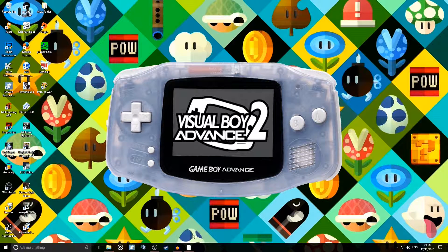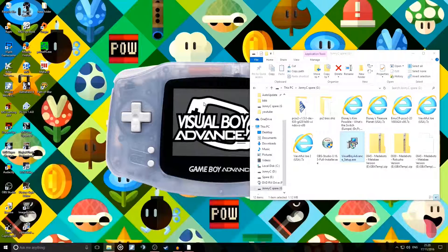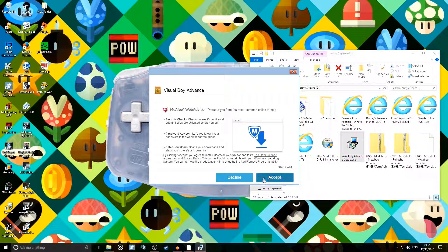So we get straight into the download. I've already downloaded it and there will be a link in the description below where you can download it straight from their site. We're going to run the Visual Boy Advance setup and click yes, then next. It plays Game Boy Color and Game Boy Advance games, which is awesome. I don't think it plays the original Game Boy games, but I'm not sure.